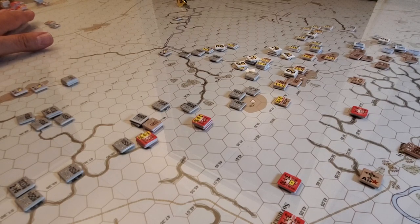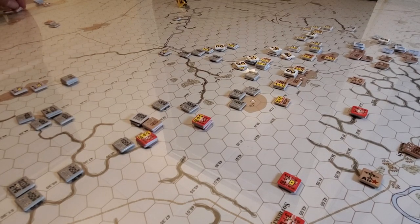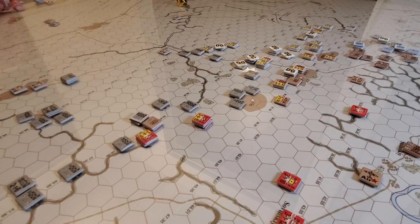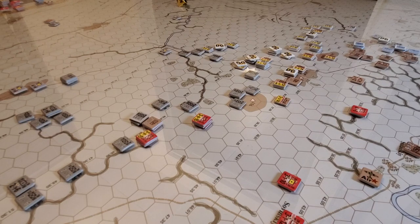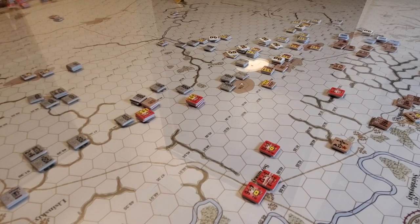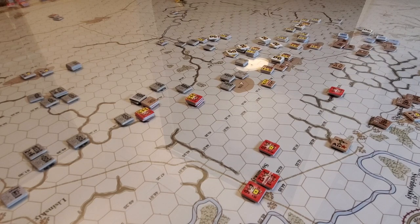Therein probably lies the problem for me: these turns are two days long in some cases. There's one turn that's three days long — turns seven through eight, nine through ten, eleven through thirteen, then fourteen through sixteen — that's three days, two days, two days, then two days. It's 500-meter hexes with significant movement rates, plus road march, which means you can move anywhere on the board as long as you don't enter a zone of control.